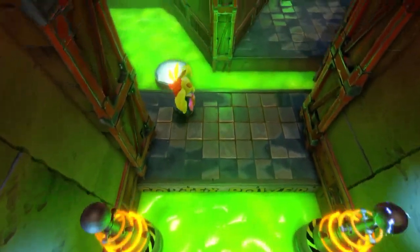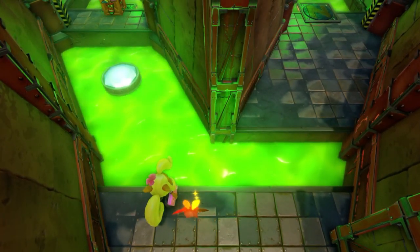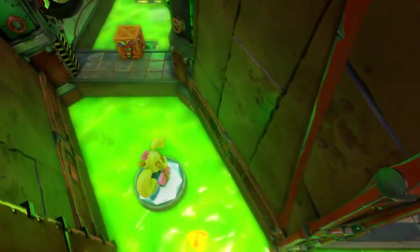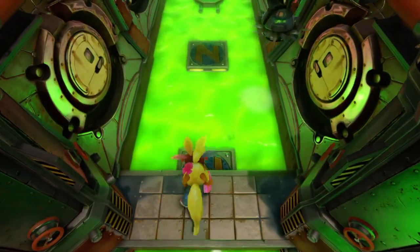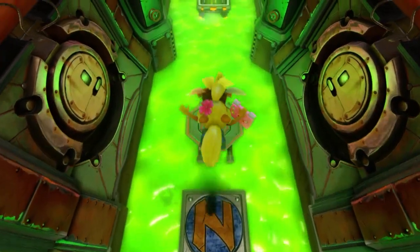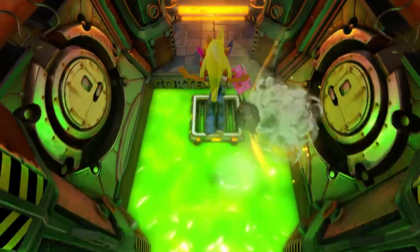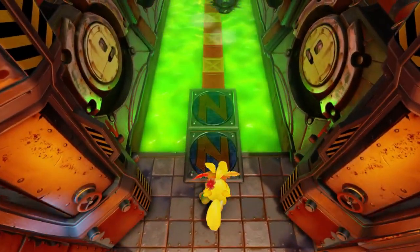There's no crates down that way so you don't have to worry about that — we can go forward from here. Now I think this is one bit where I don't want the Atom mask. I can use it to make this jump.